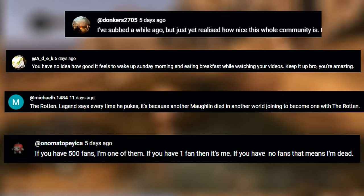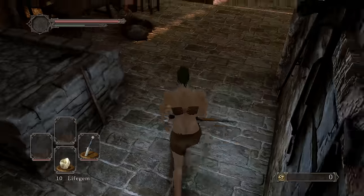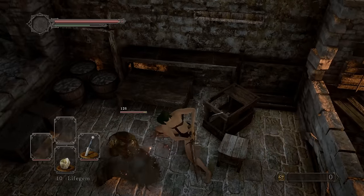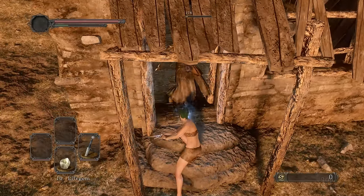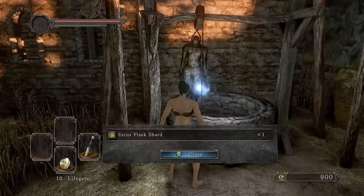For the halberd I'm going to need titanite shards, so let's pick up as many as possible. We're going to have to level up intelligence and faith a good amount. I'm definitely gonna take out Maughlin — hide your kids, we're looking for him. I'm picking up the cell door set so we get more souls along the way.